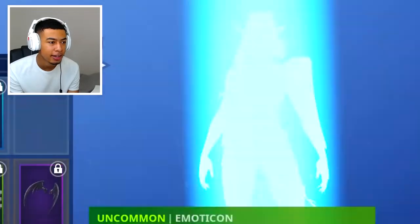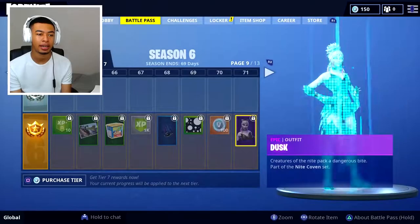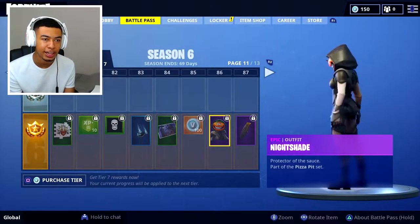You've got a little Red Riding Hood skin here. You can get pets now - you can get like dogs in your little backpack, which is pretty cool. And this skin right here as well - the Dusk. Looking pretty crazy. I think that's the final one before the Nightshade.